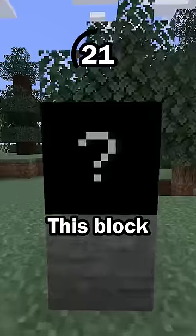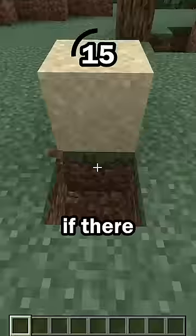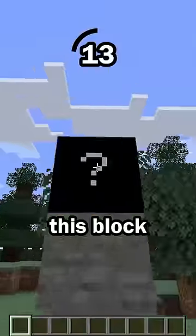Hint number 5: this block is affected by gravity. Some blocks, like sand, are affected by gravity, which means they will fall if there is not a block underneath them. And this block will also fall.